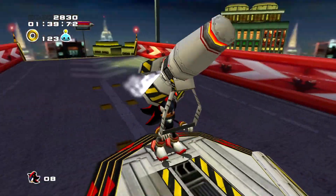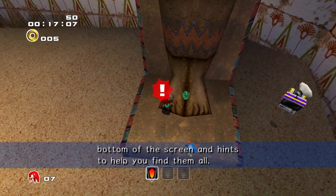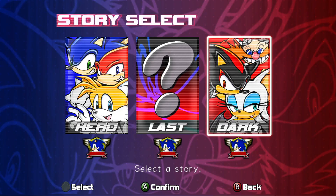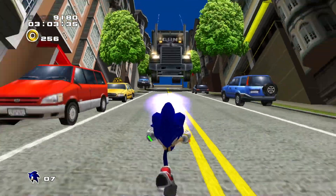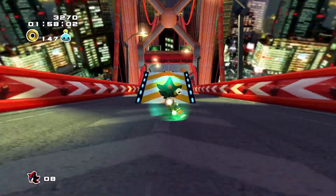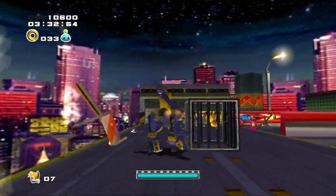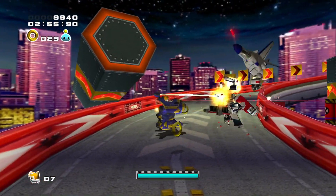Similar to the first game, Sonic Adventure 2 allows you to pick between different stories viewed through the lens of different characters. The difference here, however, is that there are only two different stories instead of six, and while there are technically six playable characters in this game too, each of the three characters in one story play pretty much the same as the other characters in the other story, so the gameplay diversity is essentially cut in half.